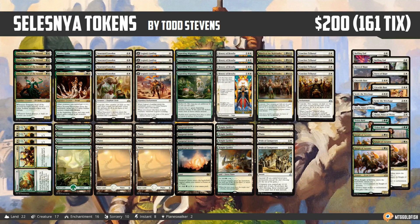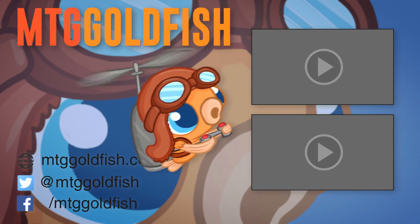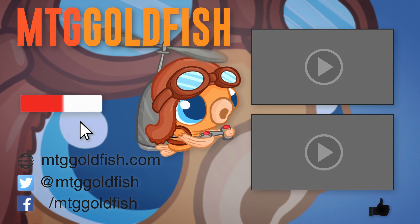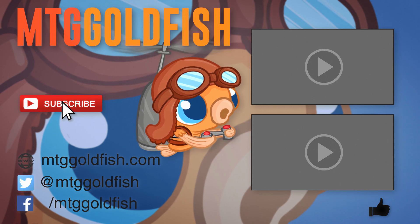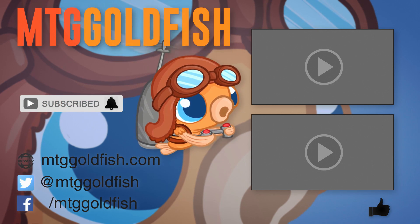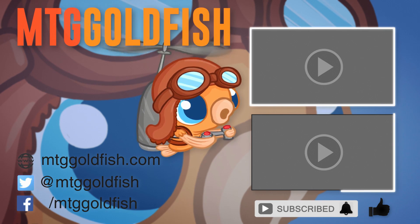And that is Selesnya Tokens for Standard — that's been our Instant Deck Tech for today. Thank you so much for watching; I hope you enjoyed the video. Help us out by clicking the like button, click the subscribe button, and don't forget to hit the bell icon to get alerts whenever we have new videos. Check out some of our other sweet videos as well.